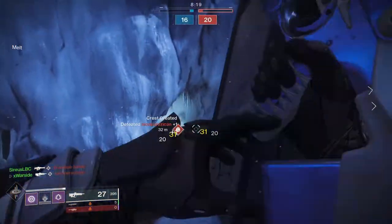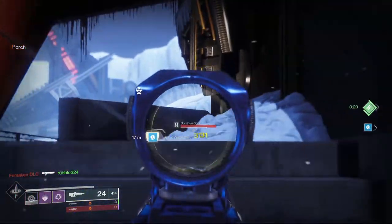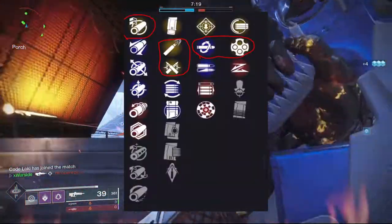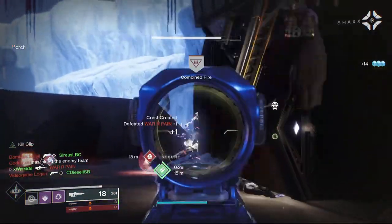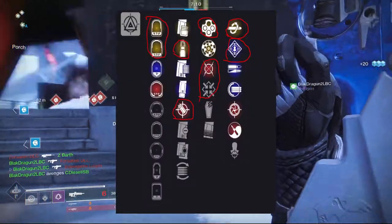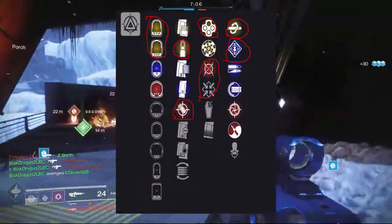For Last Perdition and Bygones, I'm not going to touch much on these because everybody uses them. It's pretty simple. For Bygones you want Arrowhead Break for the vertical recoil, Ricochet Rounds or High Caliber Rounds, Kill Clip, and Outlaw. On the Last Perdition it's the same second, third, and fourth column as Bygones, but for the Sights you want Spoh 57.